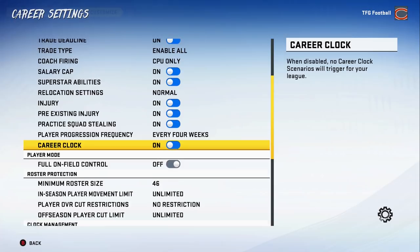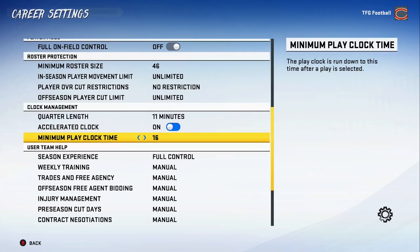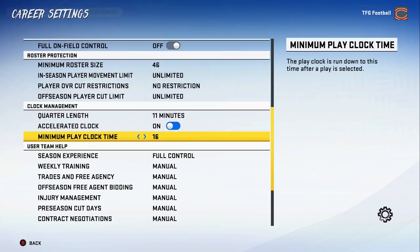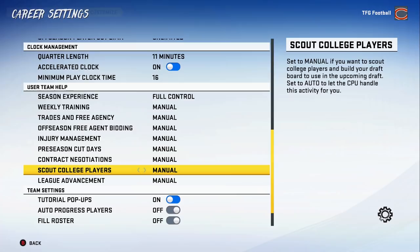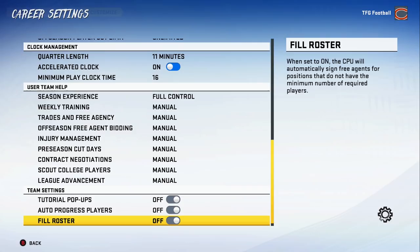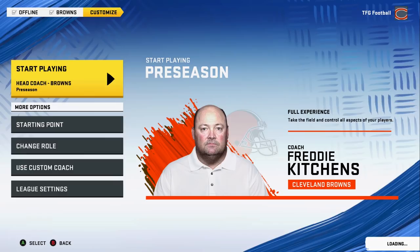Go every four weeks for player progression. For quarter length, I go 11 minutes with a 16-second clock runoff — that tends to give nice realistic stats and the games don't take forever, about 40 minutes per game. Keep everything else the same. Turn off auto-progress players and fill roster — if fill roster is on, it might cut a wide receiver you want to keep just to sign a backup quarterback.